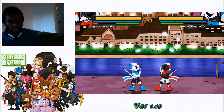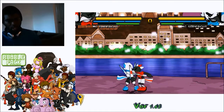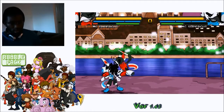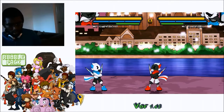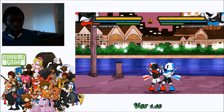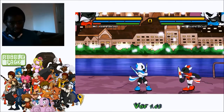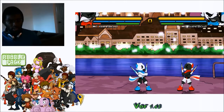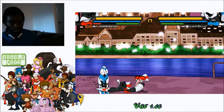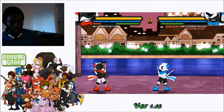Moving on to his combo setups: a lot of his setups come from jump B. Many players will do A, B, C, down C and then not know how to continue. The key is that crouching C can actually allow you to combo further — the timing is awkward but you get used to it as the opponent becomes more floaty. From crouching C you have to start the follow-up with standing A; starting with crouching or standing B is too slow.